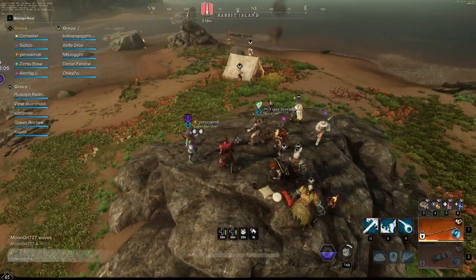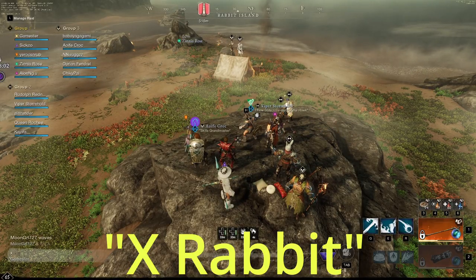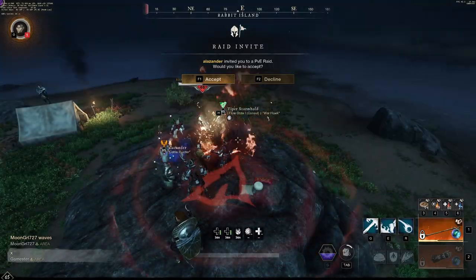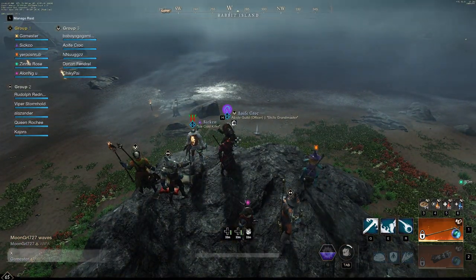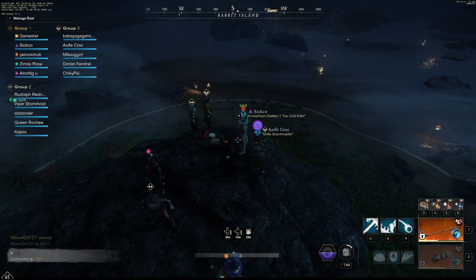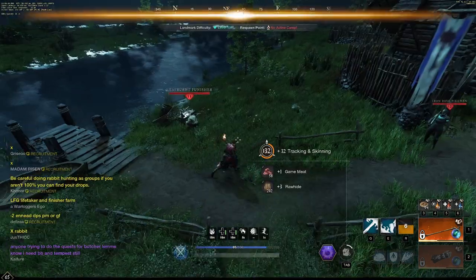Once you're at this location, in the area chat you're going to want to hit X, or in the recruitment chat you can hit X rabbit — then you're going to invite to the raid. All you've got to do is stand on the rock and wait for your rewards to drop. Just make sure you're paying attention for when the rabbits are killed so you can check their bodies to make sure they didn't drop an item.